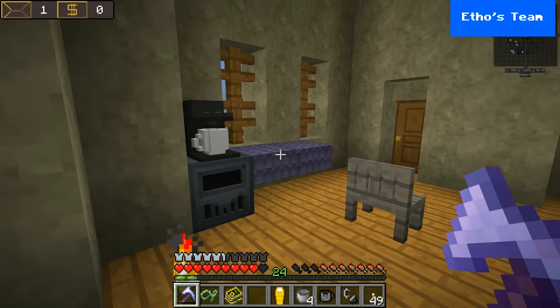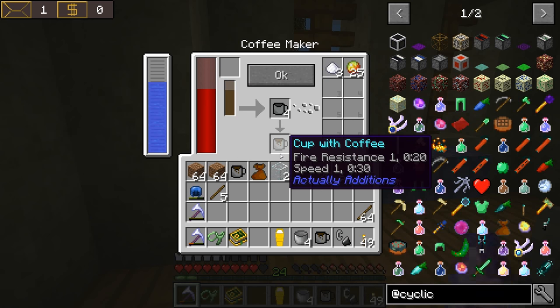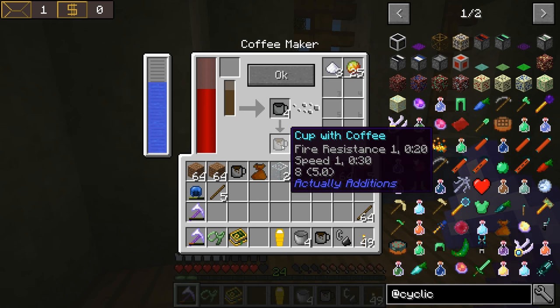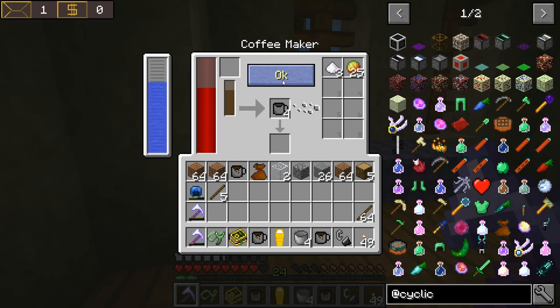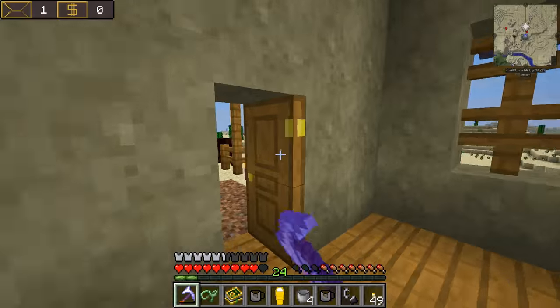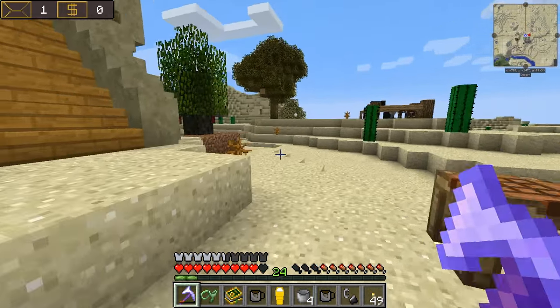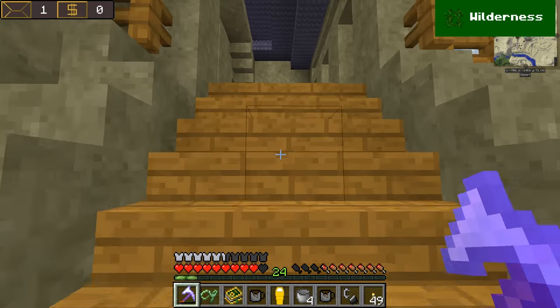Hello everybody! This is Etho, and welcome back, guys, to another episode of the Hermit Pack. Oh man, today's a good day. We got our coffee. Let's get another cup brewing. I have a plan here to begin with, guys — we are going to be doing Project Supersonic Donkey.